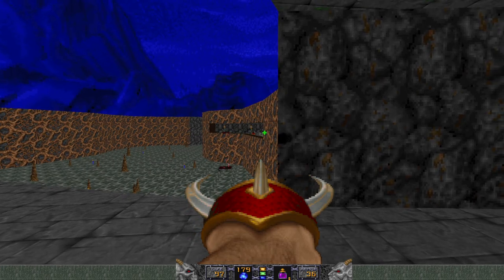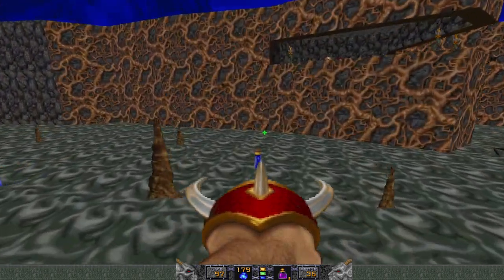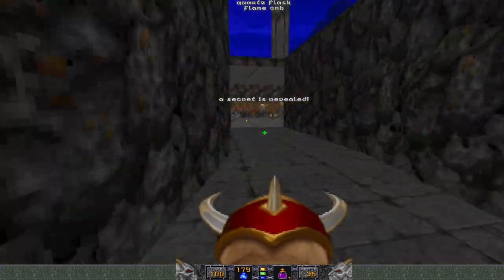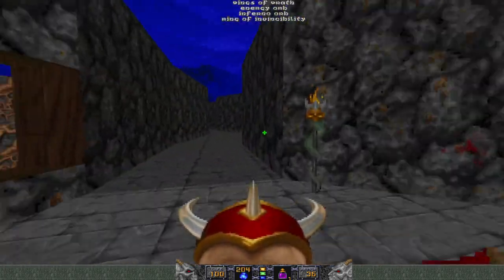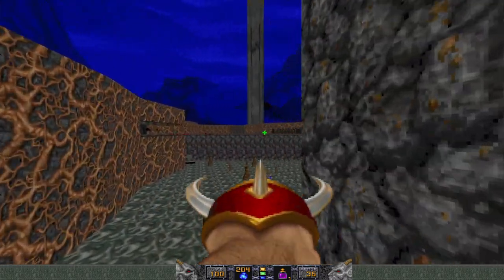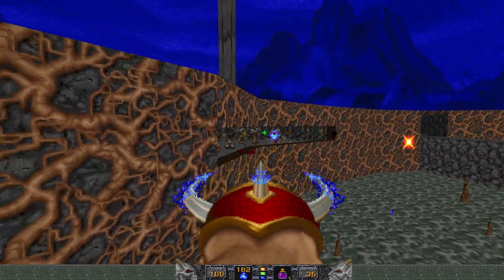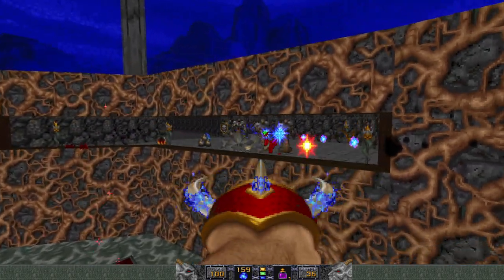That was the Iron Lich that died already. Let's go ahead and activate Wings of Wrath, see what's out here. Another Wings of Wrath, and a Ring of Invincibility. That's a nice little cache of power-ups. Apparently only the bridge has wind on it — when I'm out here over the toxic waste, there's nothing.